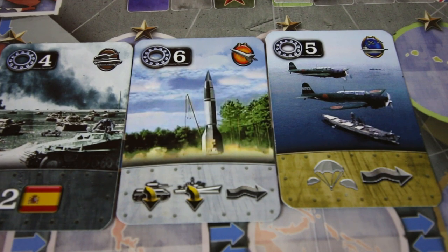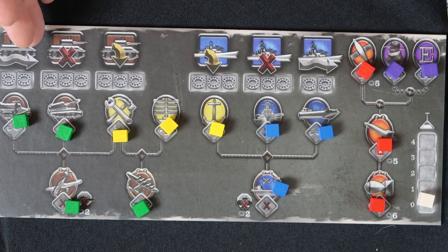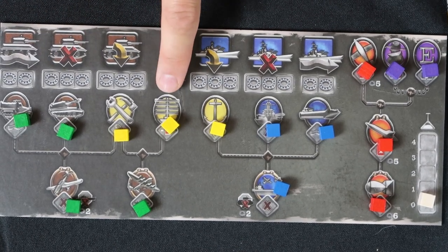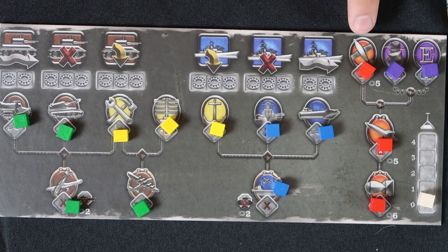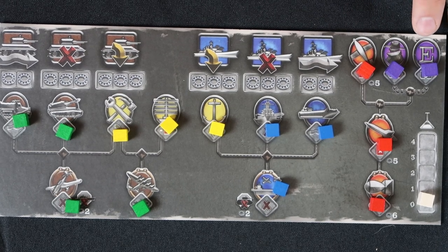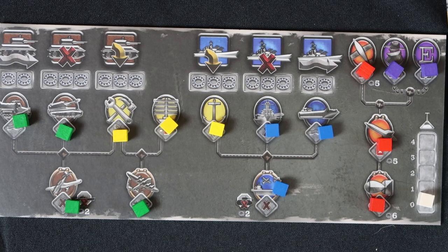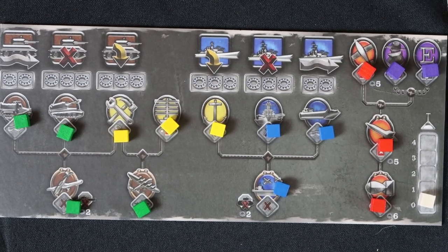Let's take a look at the technology tree and how it all works together. We have five different sections you can research: army in brown, electronics in yellow, navy in blue, rockets and missiles and bombs in orange, and espionage in purple. Each card will have a specific color icon that references the technology it will research.